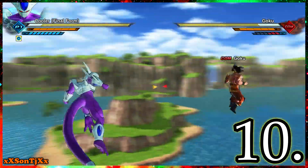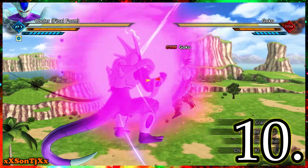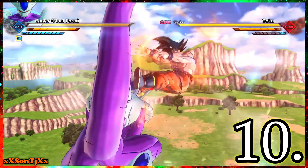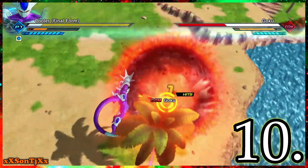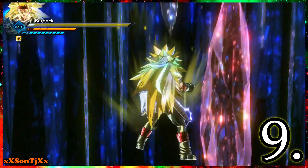What holds Cooler back from being higher on this list is he doesn't really have a dedicated stamina break combo. But if you want a character where you don't have to think much and just spam combos, Final Form Cooler — pretty much any Cooler, but Final Form is the best — is your pick. I'm surprised I don't see more of him online.